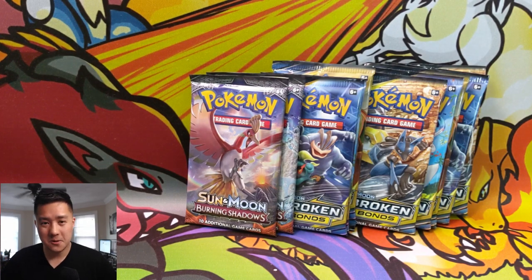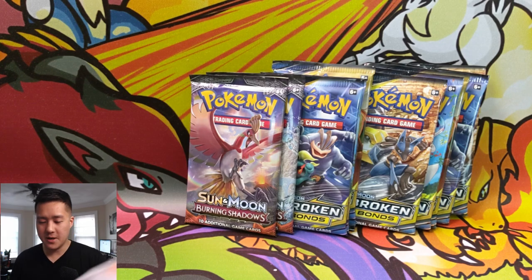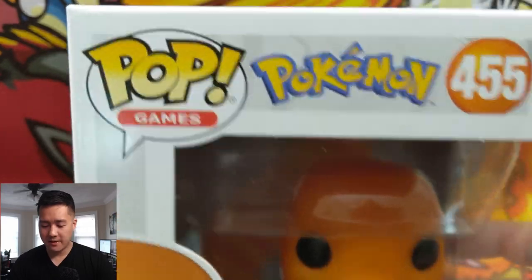What's up YouTube, I'm Iwana Turtle. Today we have a Pokemon opening, and I just got a new Funko Pop - the new Charmander Funko Pop. So at this point we have the Bulbasaur and the Charmander.